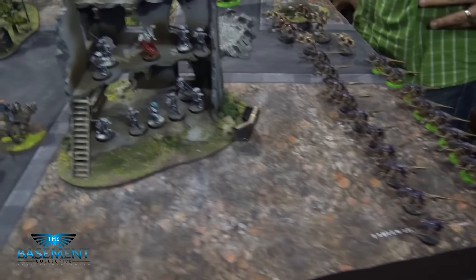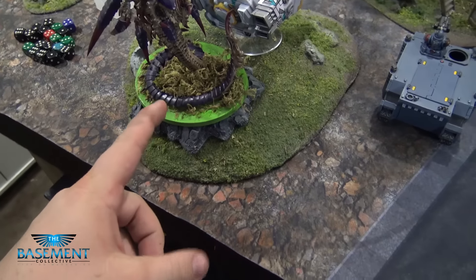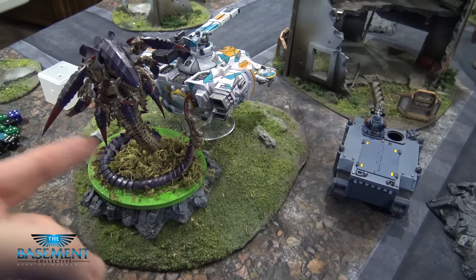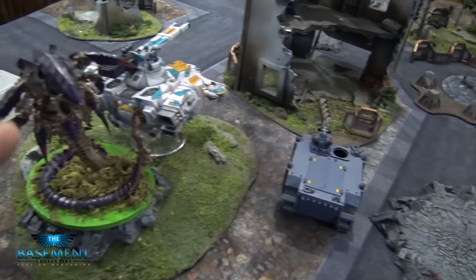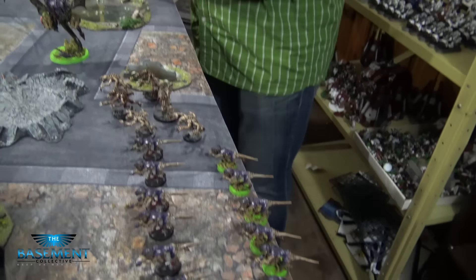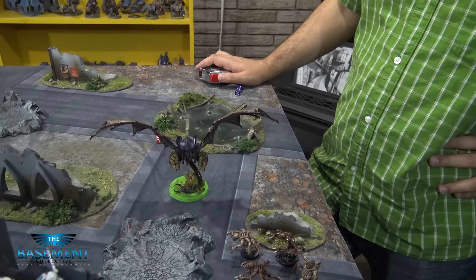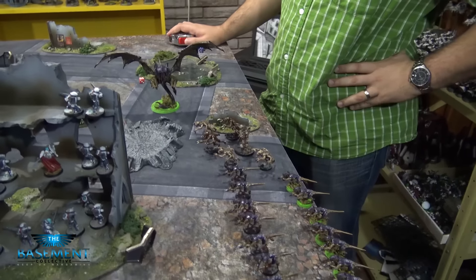Davis has everything from the first attachment deployed. The Trygon Prime deep struck right behind the Hammerhead — it rolled a nine on the scatter so it landed right there, which was pretty good for him. He rolled Outflank for his two squads of Termagants and his Genestealers, and they all rolled a two so they all came on the right side of the board. The Flyrant flew onto the board as well. We'll be back at the end of Tyranids turn one.